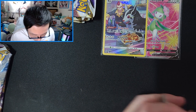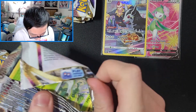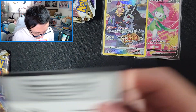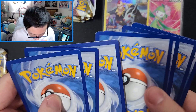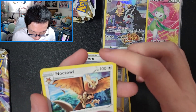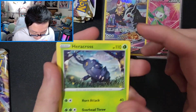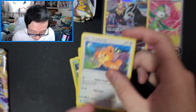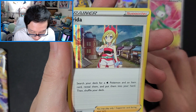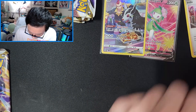That's not bad so far actually. It's been going pretty well — I've only opened like three packs and I already got a Trainer Gallery and a full art. Next pack: Steel Energy, Kamado, Noctowl, Unidentified Fossil, Scyther, Heracross, Tedursa, Mantine, Togekiss, and Arita — nice holo!